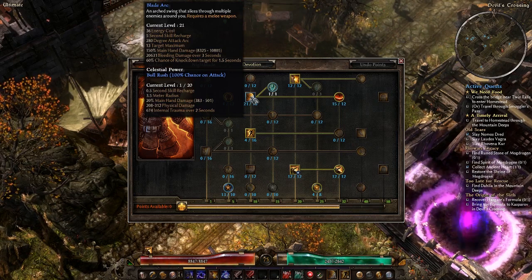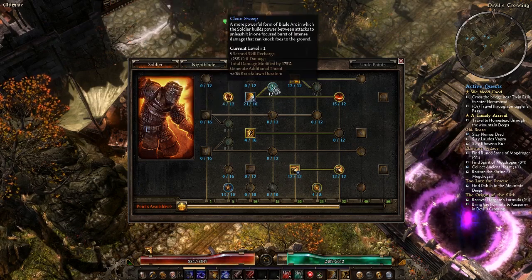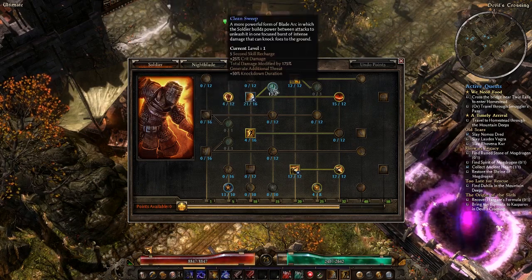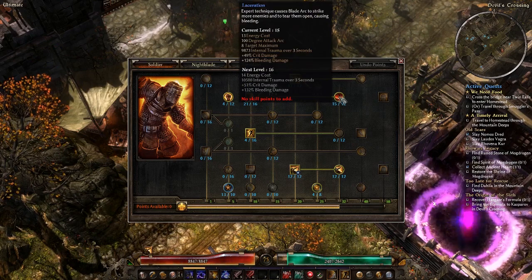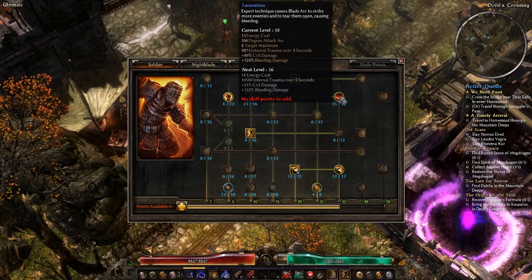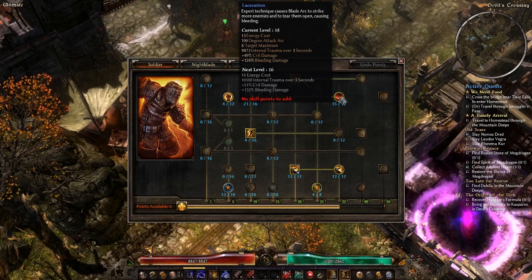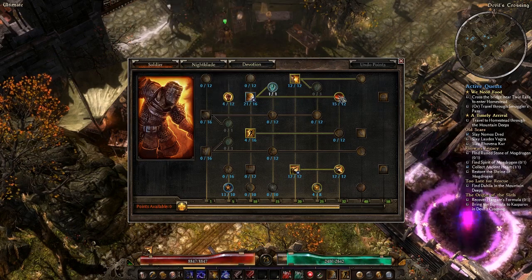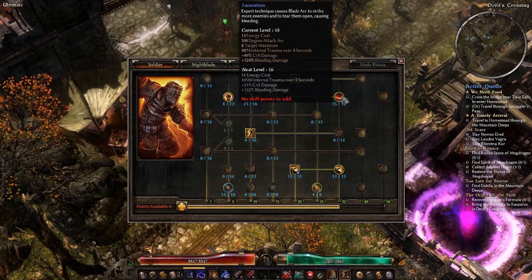It deals your weapon damage, it deals bleeding damage, and with the cooldown ability you get a chance to knock down. Actually, I think there's a chance to knock down anyways; the cooldown ability just increases it. It has one transmuter and one modifier. The modifier is Laceration. Expert Technique causes Blade Arc to strike more enemies and to tear them open, causing bleeding. So this increases the arc, adds more targets, adds internal trauma damage, crit damage, and percent bleeding damage. It's a pretty standard addition to the main attack, on top of adding internal trauma damage.